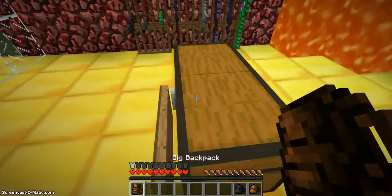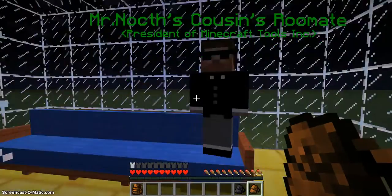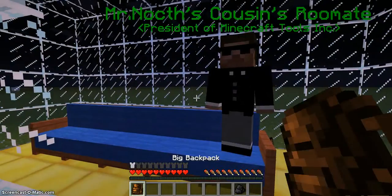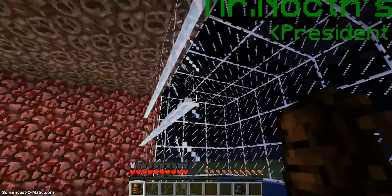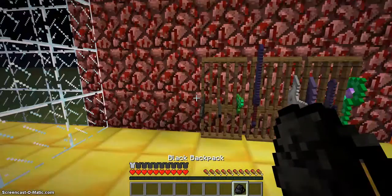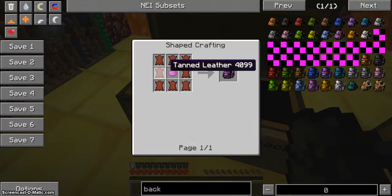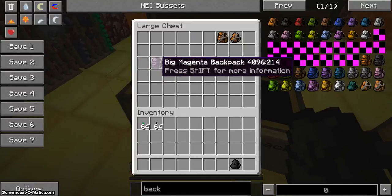But that's not all — you can make a big backpack so you can hold more stuff. This is the size of a small chest — go check that out. And this one is the size of a large chest. You can dye them any color with just the appropriate dye.